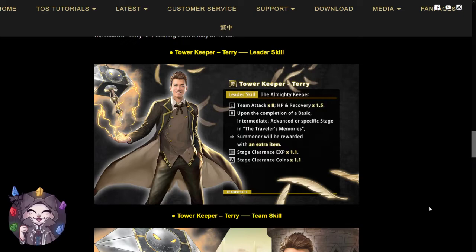In the past, I always thought Terry was a really good card and had really good utility specifically for farming items in the traveler's memories. Now that he gets a power release, we'll take a look at his leader skill, team skills, and active skills and let you know what I think about this card.